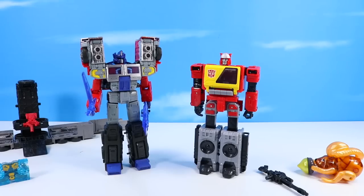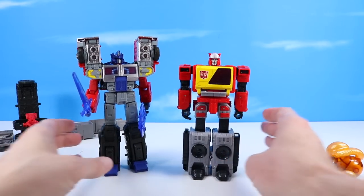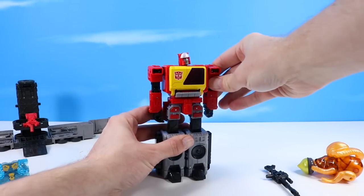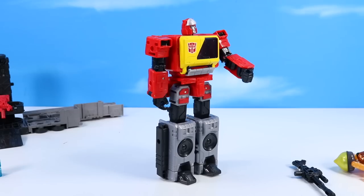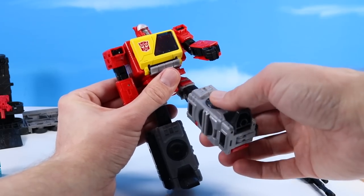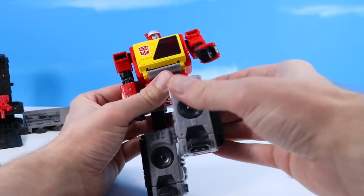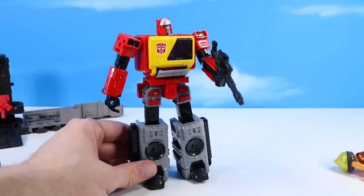Proportion is pretty good relative to Prime — they're actually pretty well scaled head to head, so they'll make a good combo team on your shelving. Articulation is looking pretty good too — we've got head rotation, shoulders, elbows, and because of transformation you can move those wrists a little bit. There is waist rotation — look at that, a little bit of waist rotation. Then we've got hips that kick out, inner hips, and knees. So great articulation for positioning on this guy. You can place Blaster's Blaster up onto his hand and that is looking pretty terrific.